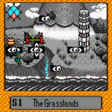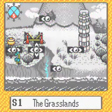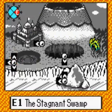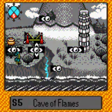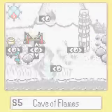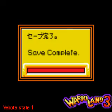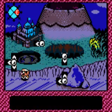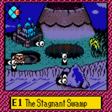Very good. Next level — the Grasslands, S1. And E1, the Stagnant Swamp. Also, the Cave of Flames. Okay, here we go. People, next level is E1, the Stagnant Swamp.